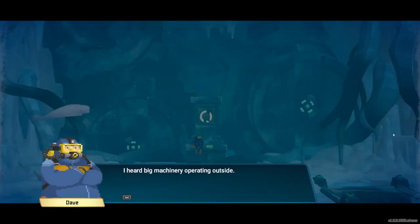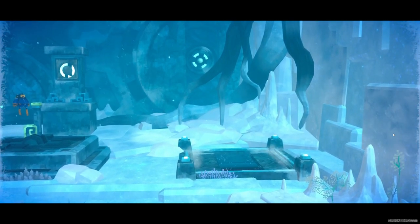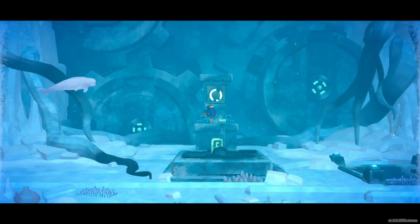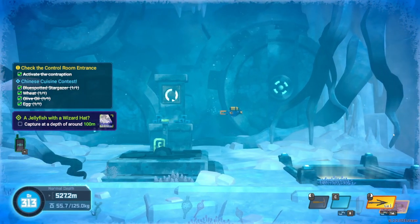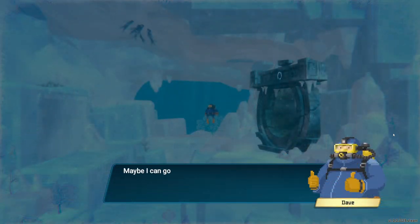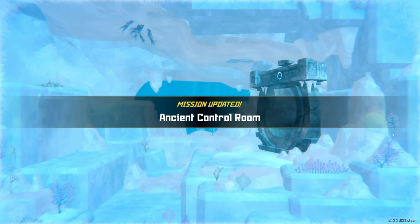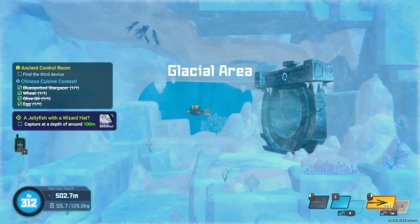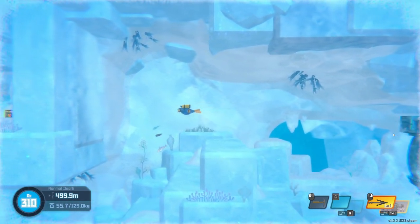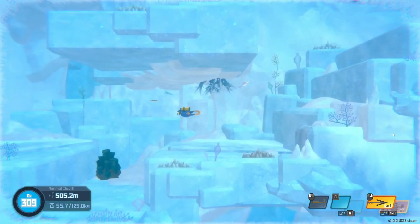I heard big machinery operating outside. The door is open — maybe it leads outside. Let's head through. Thanks Beluga, we'll see you later. I feel less heat than before — maybe I can go down now. Check the control room entrance — ancient control room. So we got to get out of this little nook and cranny and then we're going to go ahead and head down as deep as we can go and see what happens.